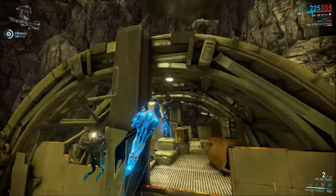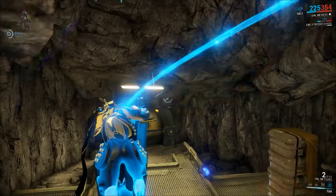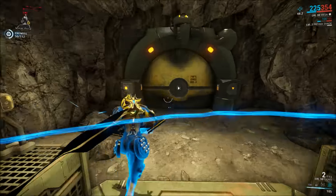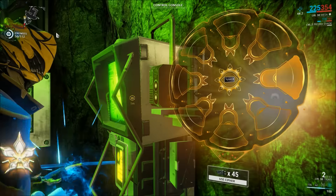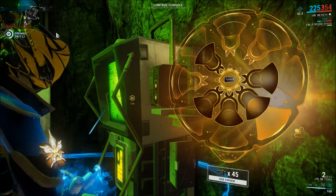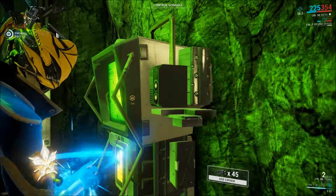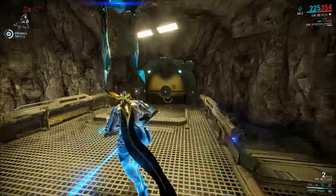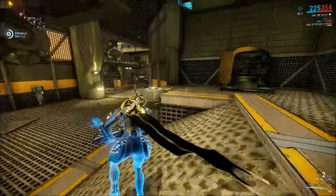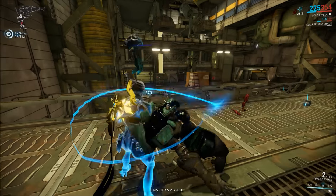An interesting thing you can do is use your four while floating. This is kind of a new thing with Parkour 2.0 — if you do your aim glide, you can be in your four during the aim glide, which is a really safe way to do it when you're playing solo.